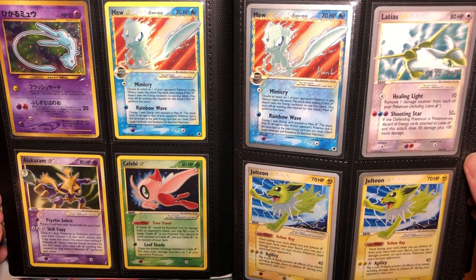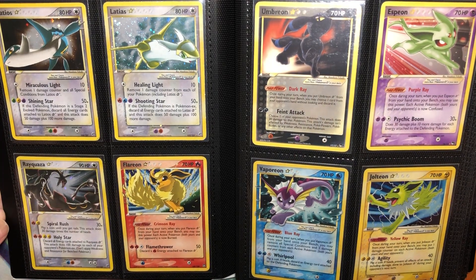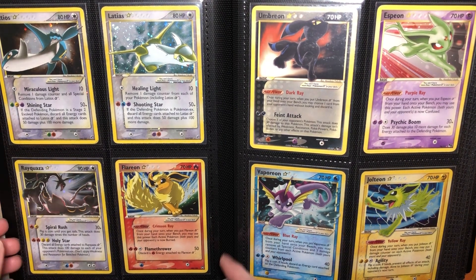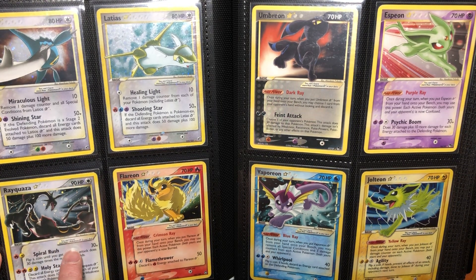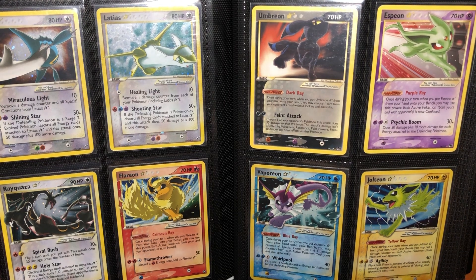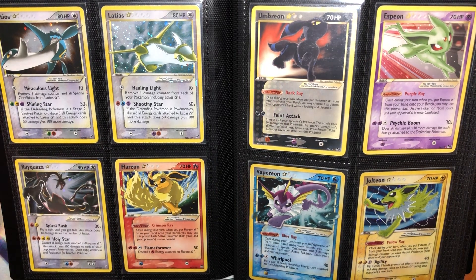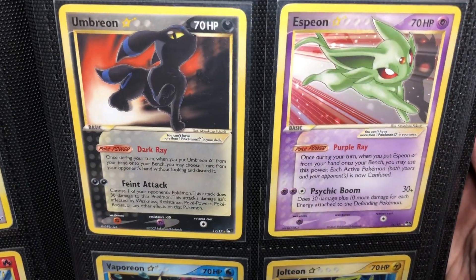I thought Celebi and Mew next to each other would be a good idea. So then the Latias flips into the most expensive and rarest — hardest to pull. We got the Rayquaza down here. This is one of the three Gold Stars I pulled myself — the first Gold Star I ever pulled. I pulled it from Deoxys packs, I can't remember how many, from my childhood card store Omni that used to be in my hometown. And then these two — the granddaddy of Gold Stars.